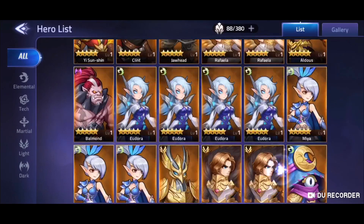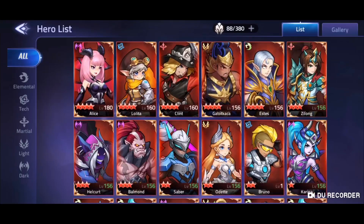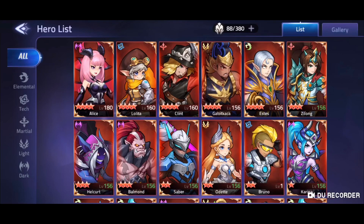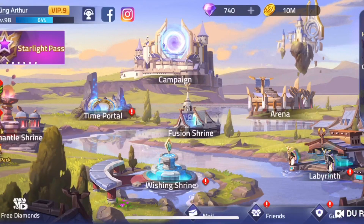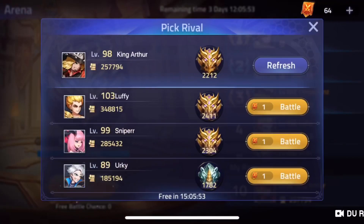I'm actually on my friend King Arthur's account today. He's got so many heroes — it's just never ending. He's got more six, seven, and eight stars than I've got five stars. It's crazy. A huge thank you to him for allowing me to use his account and have the honor of making Clint nine star. I personally haven't got any nine star heroes and King Arthur has five of them.